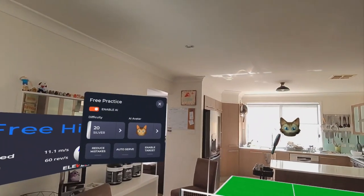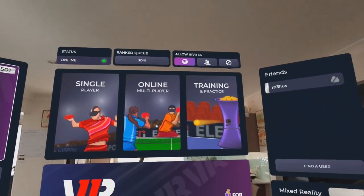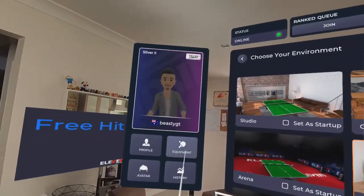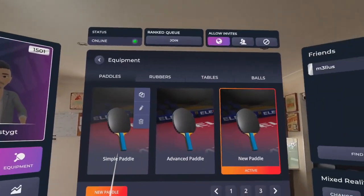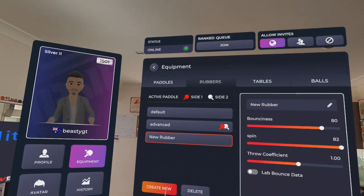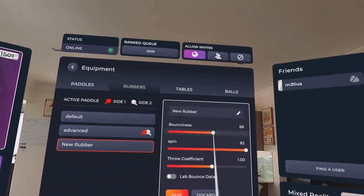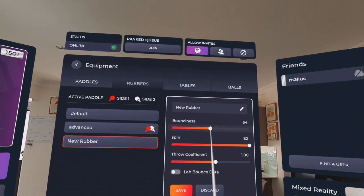Let's go into the menu and have a look at what type of settings you can do. We can look at the equipment — you can look at the rubbers. If you create a new one, you can change how bouncy it is. I want it less bouncy and more spin.